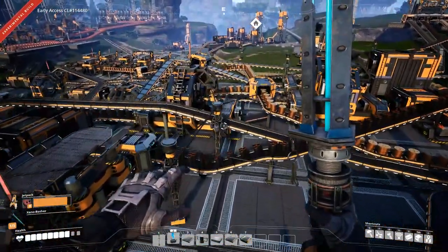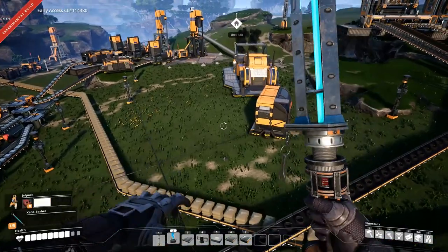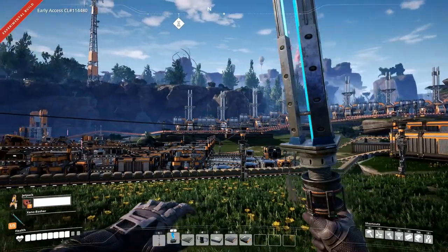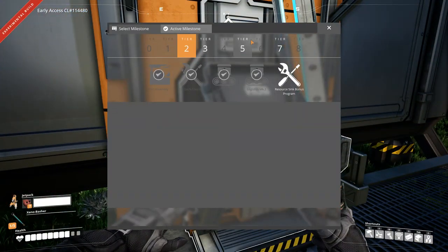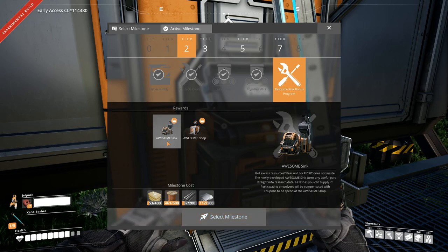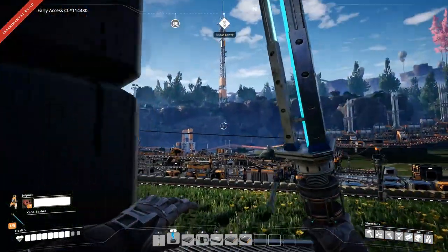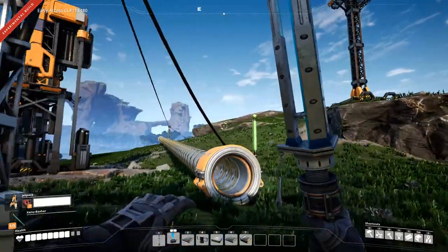There's one other thing they've added - I'll show you in the hub, I haven't unlocked it yet. We have purpose in the game now. All the time and effort we spend to mass produce all these endless resources all have a goal now - the Awesome Sink. Excess resources you just funnel into this thing, it shreds them up and gives you points which you spend on in-game stuff through the Awesome Shop.